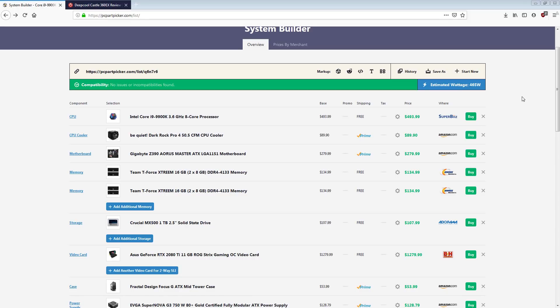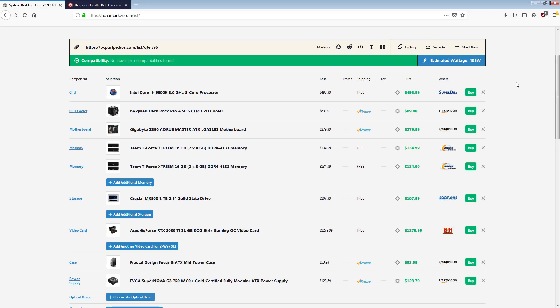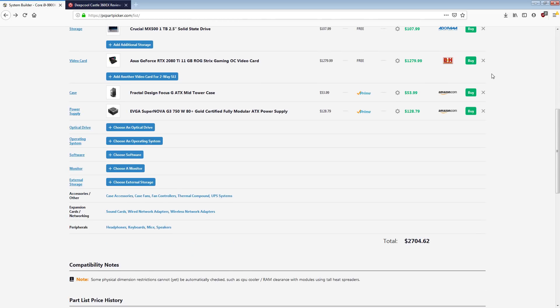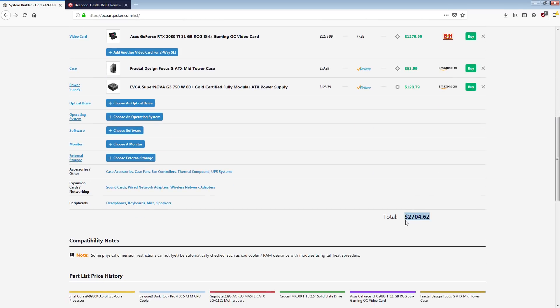Hi guys, Buildzoid here. This is going to be another Buildzoid versus PC Part Picker video because the previous one was pretty successful. A lot of people asked: hey Buildzoid, what would you build if you were building a high-end build? Well, here's a high-end build and we can get it a lot cheaper without actually losing much performance.